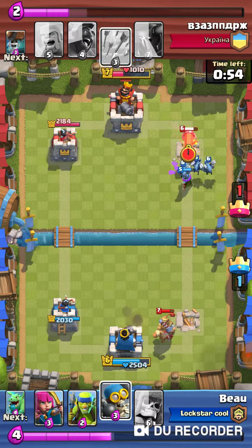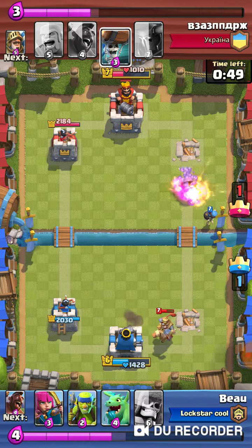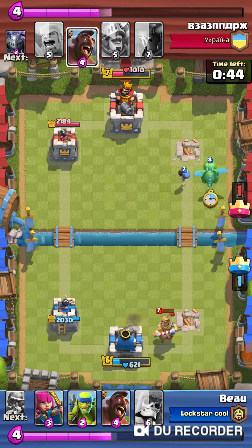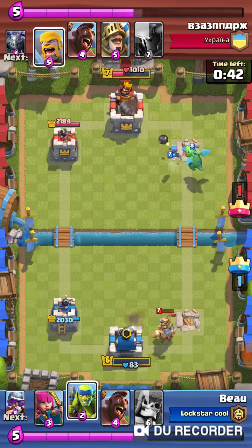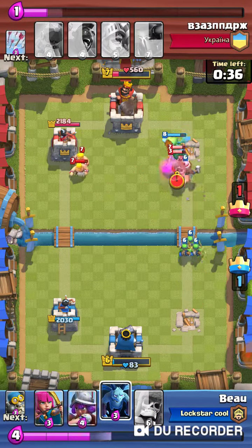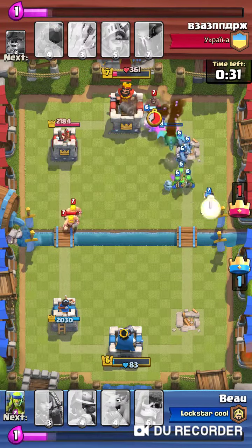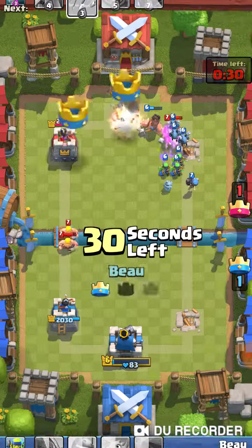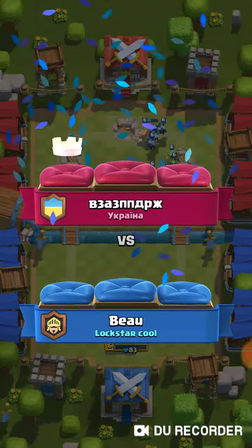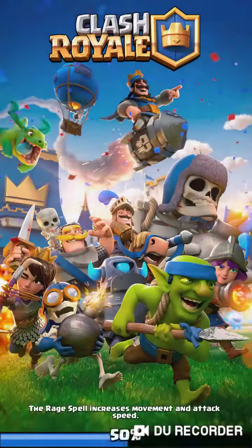Their prince is doing super major damage — just that one troop is tearing our tower down. We only have 83 hit points left and all they need is arrows or something. But our hog rider comes out and saves the day — that was a really close, really cool match.